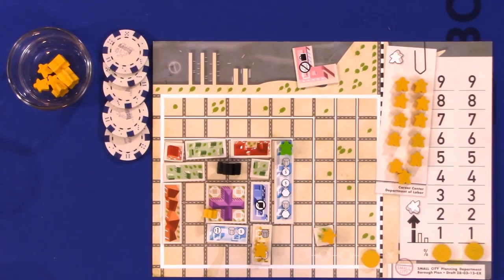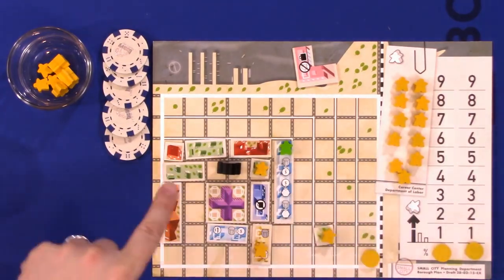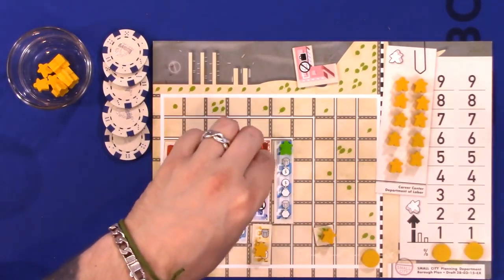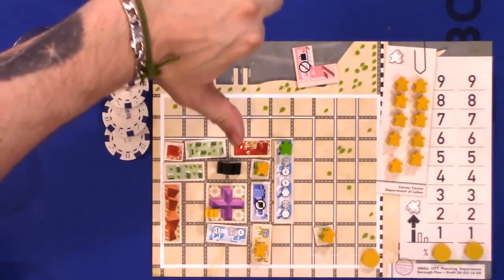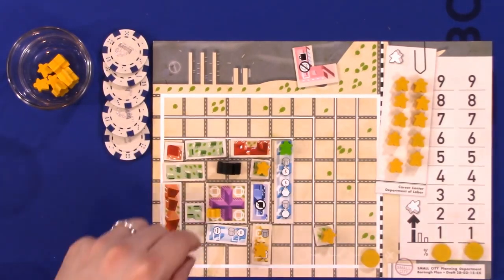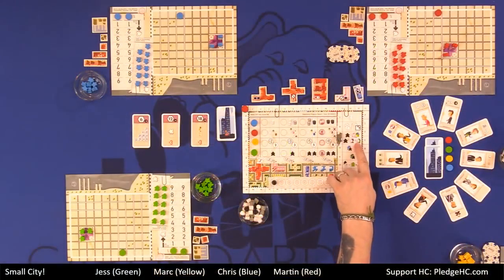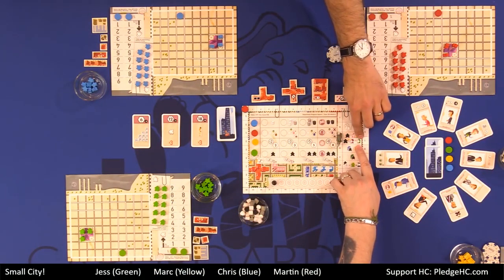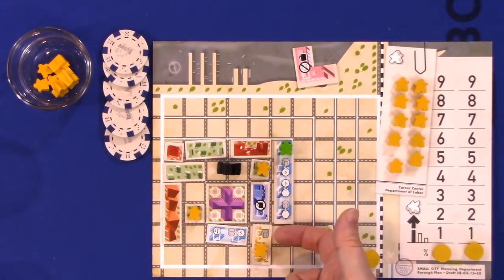Every player goes through that in player order. When you are done moving, citizens in your city hall will move out into any available level one residence spaces — size one residence spaces only. If you had two people in city hall, only one moves out into that level one residence; they don't move into larger residences. That's why you want to keep some smaller level ones out to get more citizens flowing into your city. After all players are done with move citizens, citizens from the career center will move into city hall depending on how many open factory spaces there are.